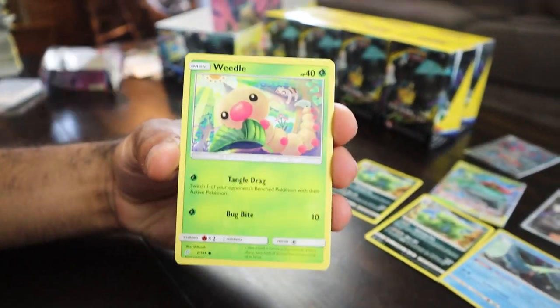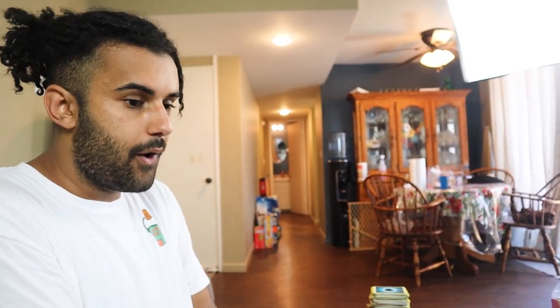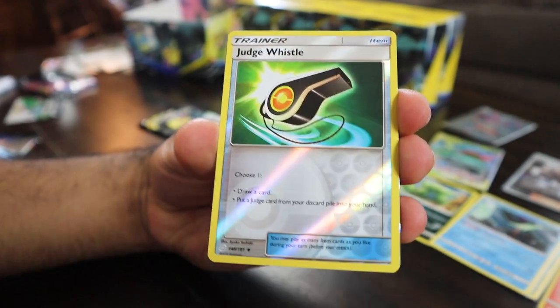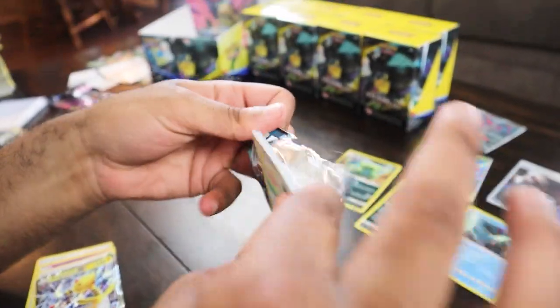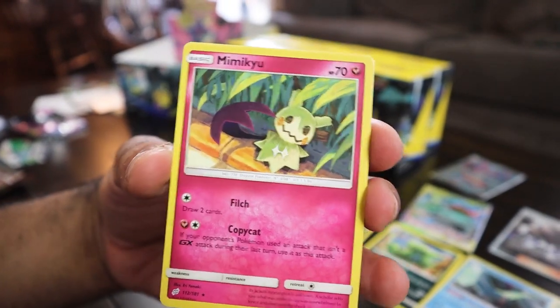Let's see if we get anything else. The positive energy is all there — I am very grateful because that was mind-blowing. Six Charizards — that is literally only four cards different from Charizards in the whole box. Last two packs: Volpex, Squirtle, Klefki, Voltorb, Judge Whistle, and Ampharos. And the final pack — we got Meowth, Alolan Geodude, Grimer, Pidgey, Farfetch'd, and at least we ended with a Mimikyu.